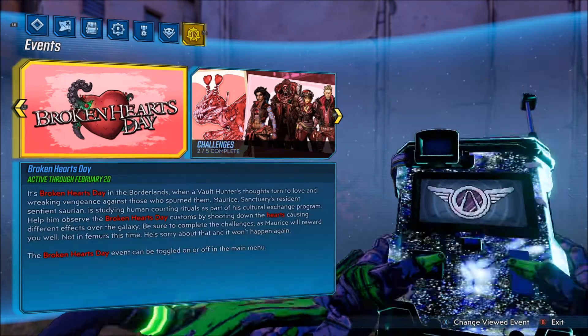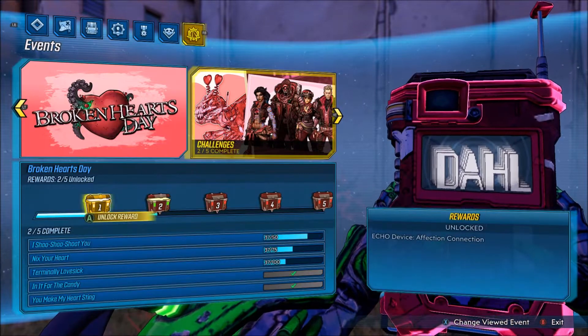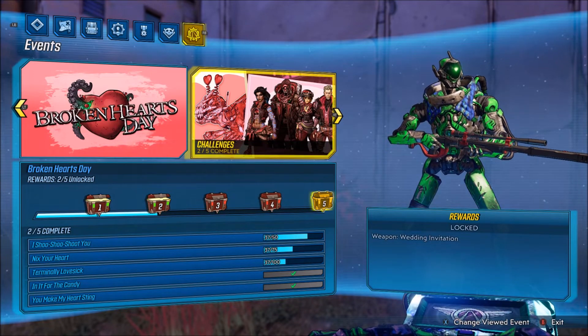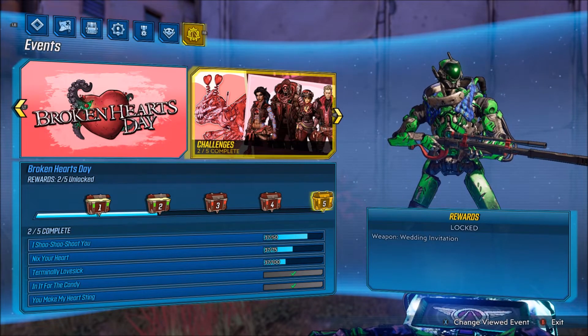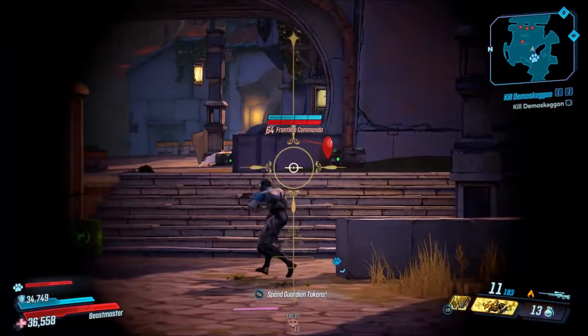In order to get this weapon, the Broken Hearts Day event must be active like it is right now. You're going to want to come into your menu and track your progress until you unlock the 5th chest at the very end of your menu. To do that, you need to kill 100 of the little hearts floating around certain enemies. In my opinion, the fastest way to get these hearts is to run one or two rounds of Circle of Slaughter — just pick whichever one you want and you'll get it done pretty quickly.